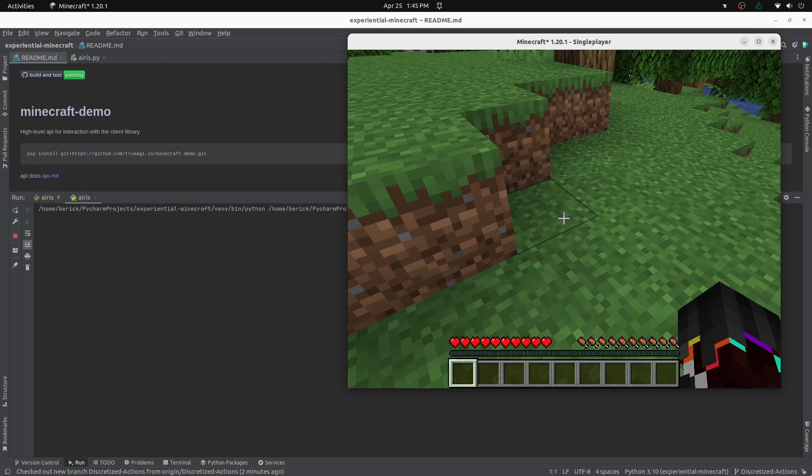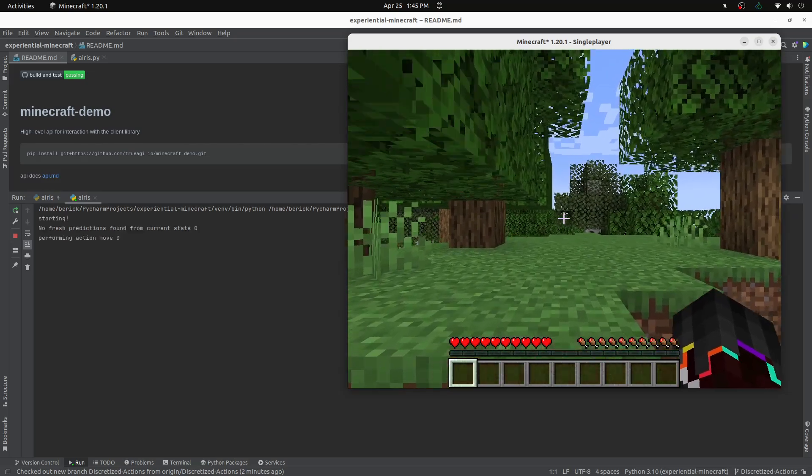Hello everyone, my name is Barrick, and today I'm showing a demonstration of Iris, an experiential learning agent learning to navigate in SingularityNet's Varea Minecraft API.